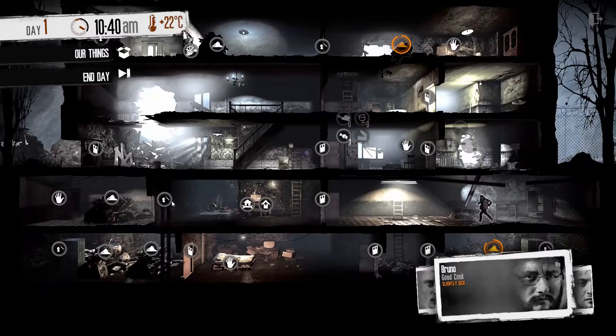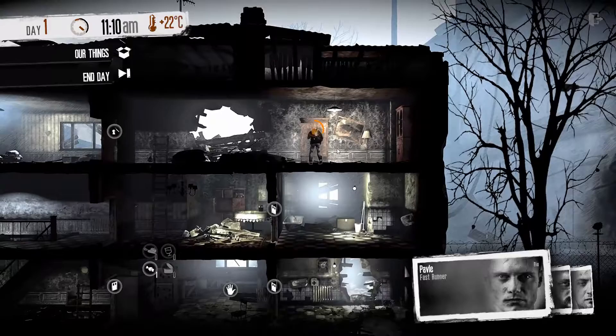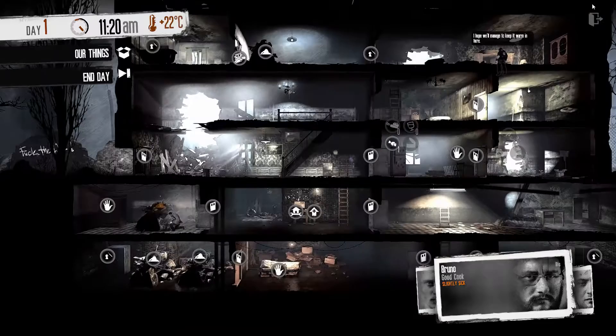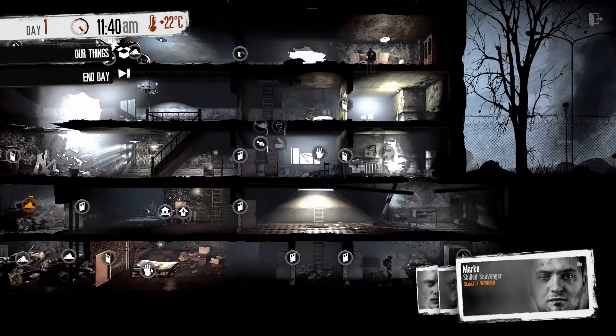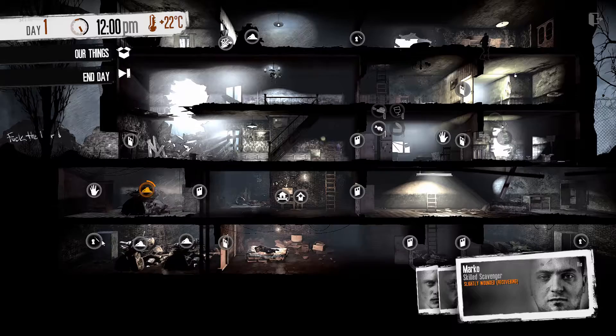Anything else we can make? We used the lockpick to get here. We have some work done. Open the cabinet and there is... not a lot. I don't think there's a huge amount here. Marco's wounded and we don't have any meds — if he sleeps it should make it a little bit better. There are two sets of rubble to get to this one cabinet — there better be good stuff in there.